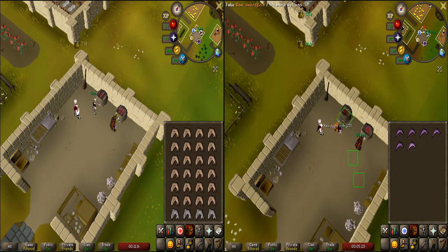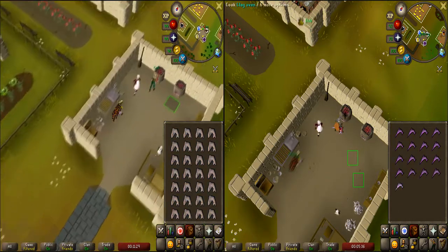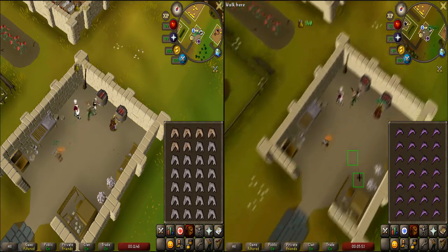But this method, I couldn't even find a guide on it, and it's twice as fast. The cooking itself is twice as fast as four-tick or AFK cooking. Now, obviously, the max rate isn't quite twice as fast because you have to take into account that banking is the same speed for both methods.